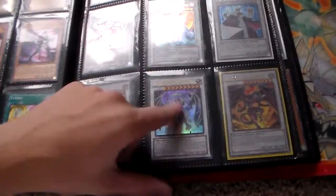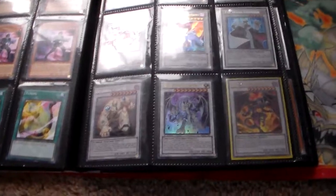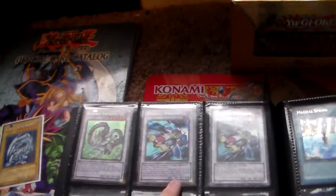Secret Colossal Fighter, ultra Zero Eyes — I know a lot of people are going to want to get ready for the Blue Eyes support because I know I am. Some Formula Synchrons gold rare.